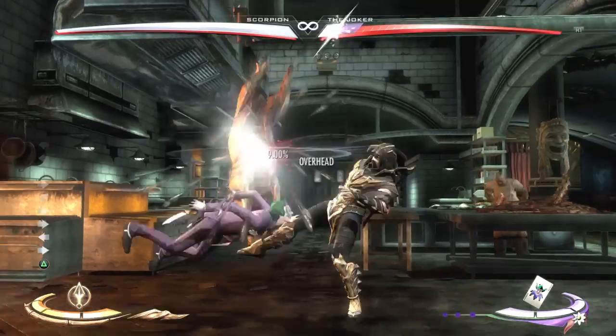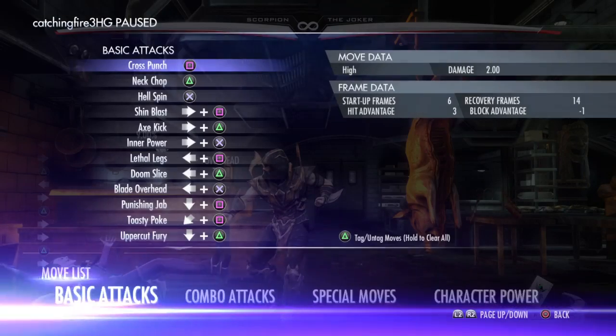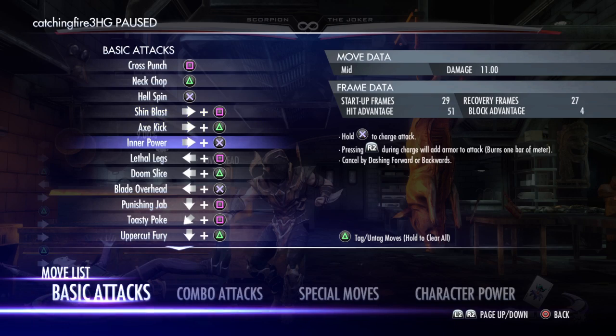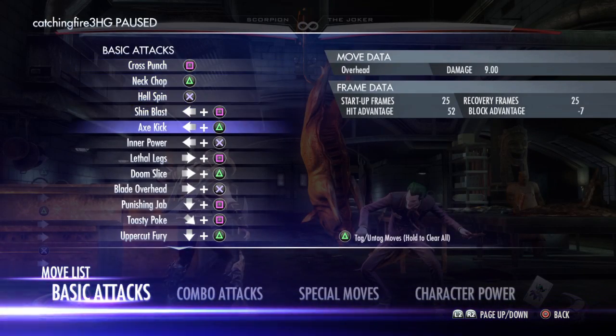Looking at the move list: Axe Kick is easy — just right or left and then triangle. Shin Blast is like that. Inner Power is this, which is what you use to punch them through to another area.